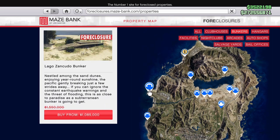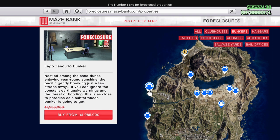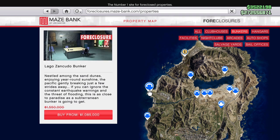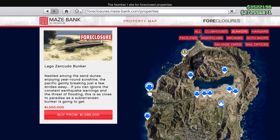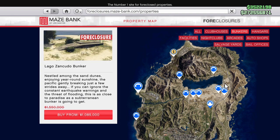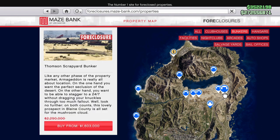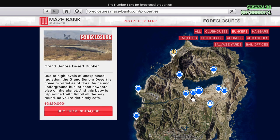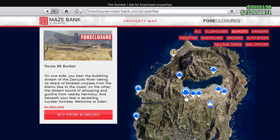There's also the one at Lago Zancudo — $1.5 million normally, currently $1,085,000. I'd stay away from all four of those at the top of the map. These five across here — Thompson Scrapyard, Smoketree Road, Grand Sonora Desert, Grand Sonora Oilfields, Route 68 — they're not bad, but I'd probably stay away from those ones too.